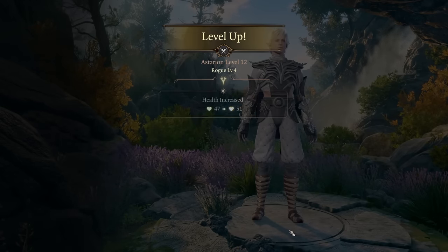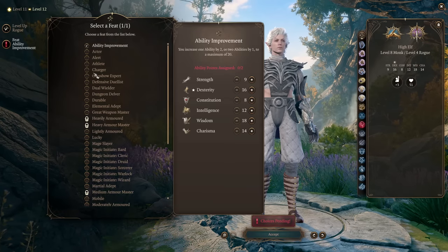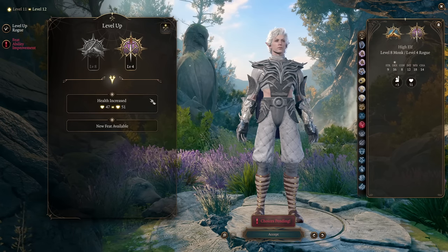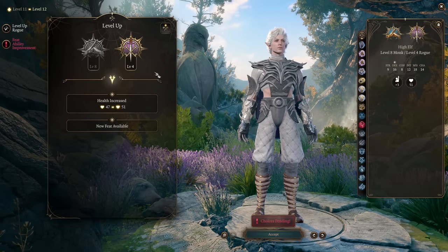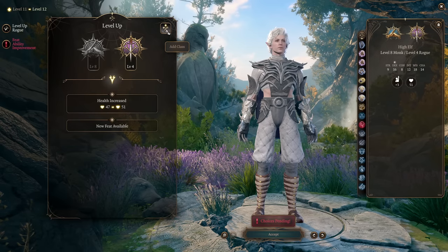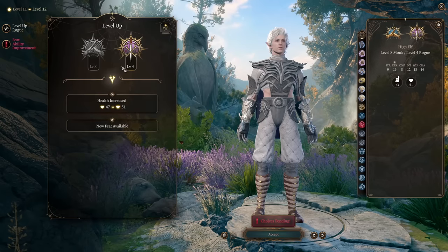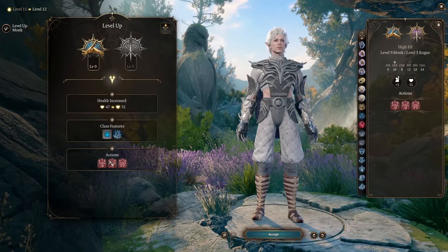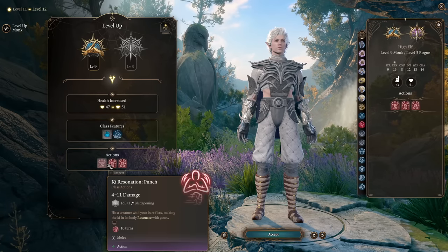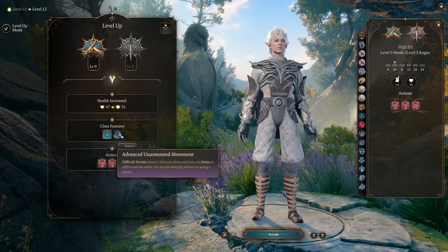You can finish with just level 4 rogue, get the ability improvement, and get wisdom up to 20 for a nice damage buff, since you're adding wisdom modifier to every attack and passive. There's one cool trick though - if you don't need that feat, you're not getting anything from rogue beyond level 4. You can go into level 9 monk for Ki Resonance Punch, but for this build we don't need those - we do an insane amount of damage without them.